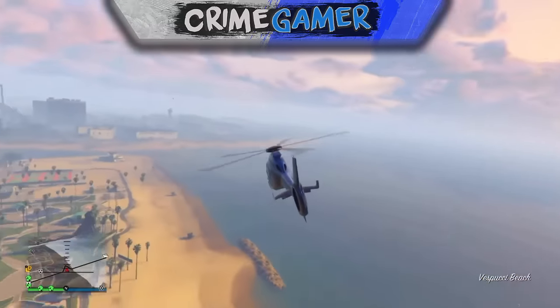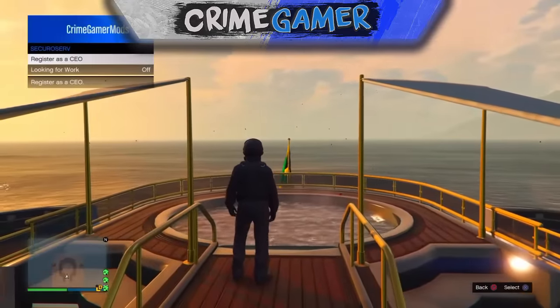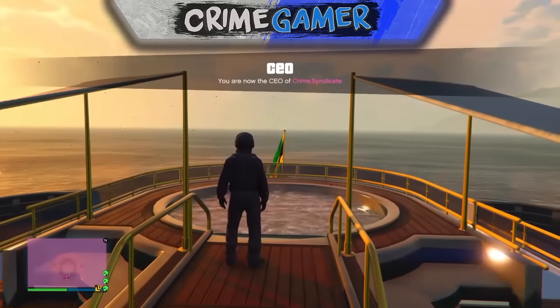Anyway guys, let's get straight into today's video. The first thing you need to do is come to your yacht, pull your interaction menu up, and register as a VIP or a CEO.